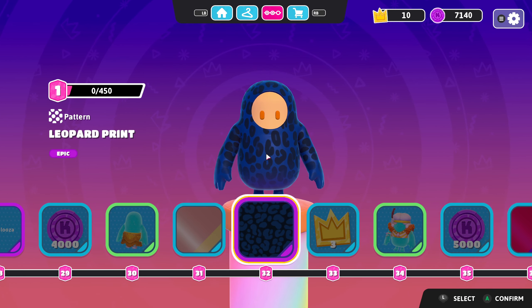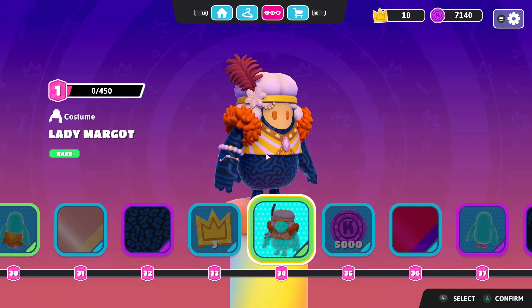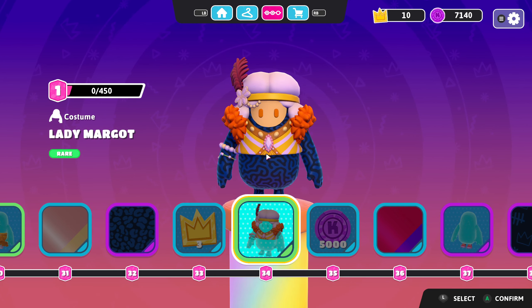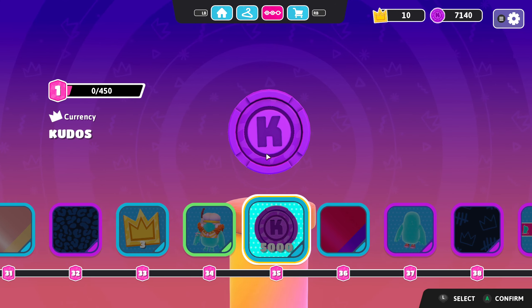Follow Palooza. Lady Margot — very nice. Eggshell — that's a good subtle color. Leopard print — why couldn't it have been tiger? Why is the tiger locked behind a million crowns? Very sad times. Maybe I should have been Kicking Leopard instead of Kicking Tiger.